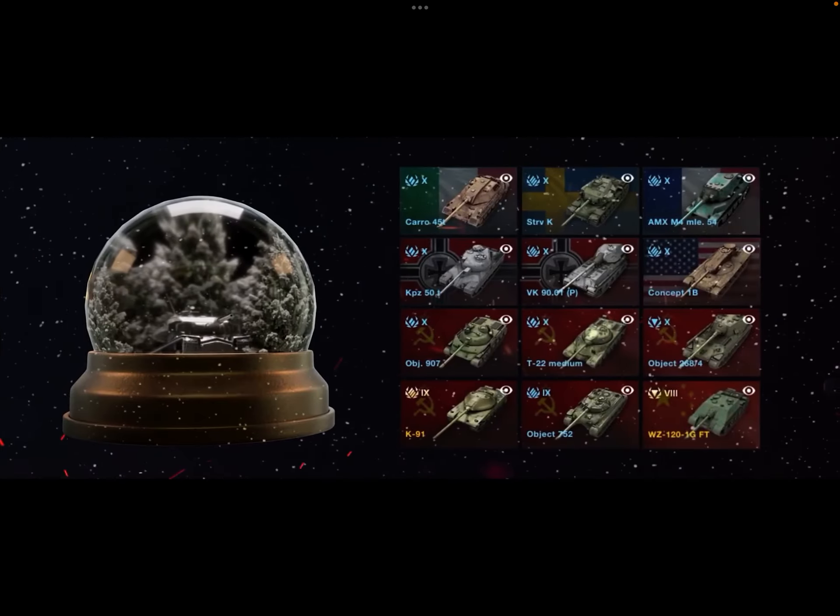They show us a snapshot of the snow globe and some of the tanks inside. We have the Karo 45T, which is awesome. The main event tank is the Sturv K — if you get 10 snow globes you're guaranteed to get it, though it's very hard to get 10 snow globes. We also have some other tanks like past Christmas tanks: the VK, the AMX, the Concept, and the T22. They also have some tier 9s and tier 8s in here. There's probably more tanks than what they're showing — and there also used to be at least a gold reward as well.